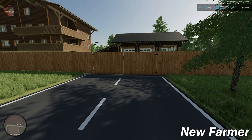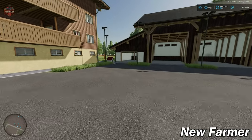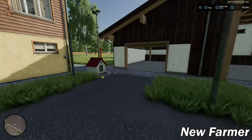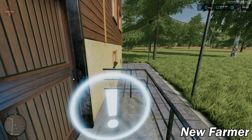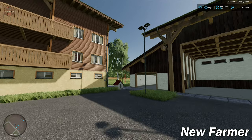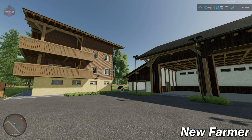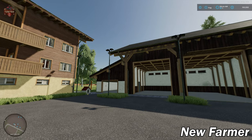Coming in off the main road, we have our farm with a gate. We have the alpine farmhouse and a dog — so if you want to play with Fido, you can go ahead and do that. We have our sleep trigger here on the side. As I mentioned earlier, if you intend to do any customizing of the farm, you need to make sure you buy the farmland first, because you can only sell the buildings if you own the land.